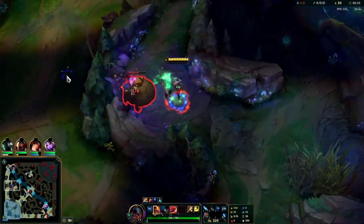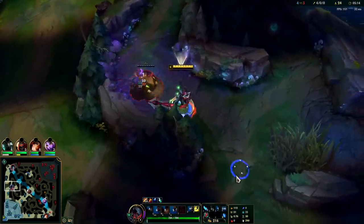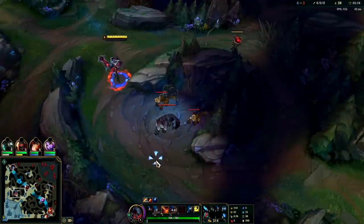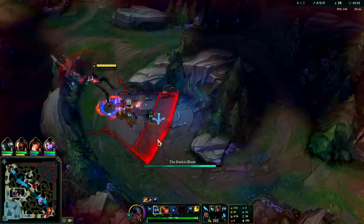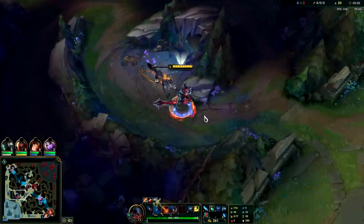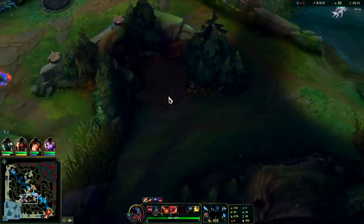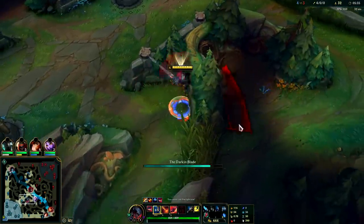Auto attack, back up Q, auto attack Q, auto attack — E reset is a nice little auto attack reset. Generally use your E just to land your Q unless your Q's on cooldown. Against champions you generally use Iron Spike Whip when they're outside of your auto attack range, or just use it as an auto resetter in your combo. Generally you want to stay on top of them with your autos for as long as possible.